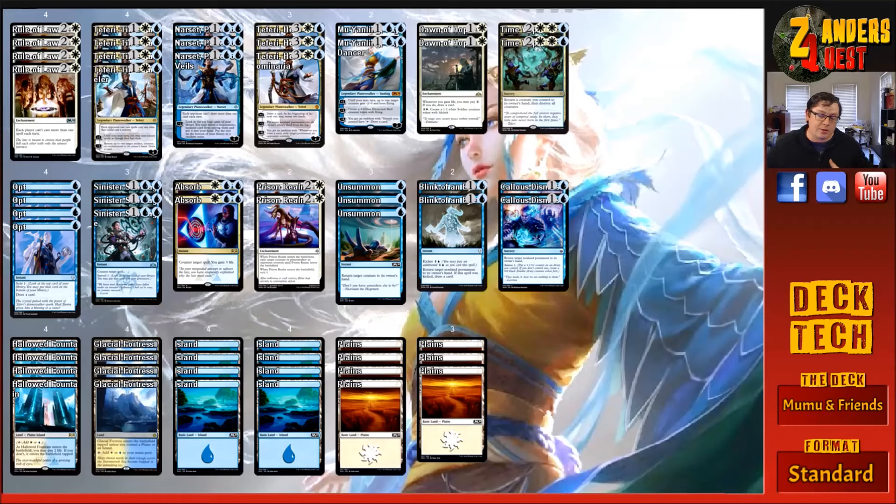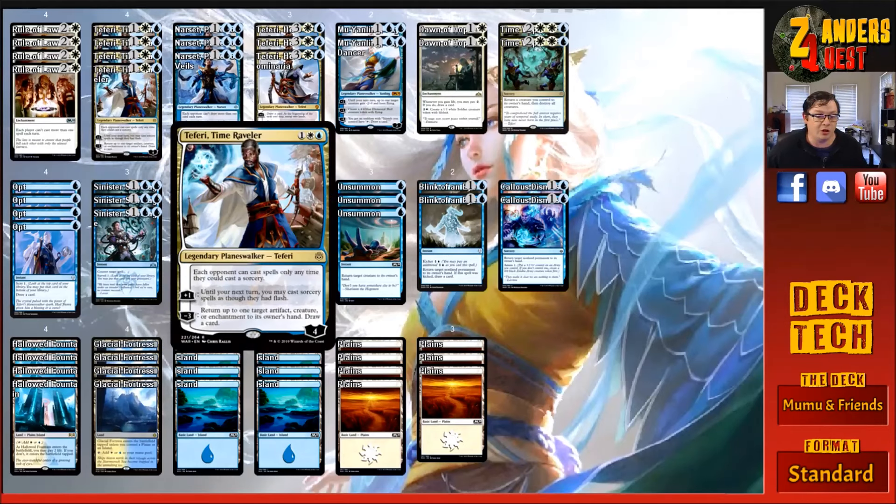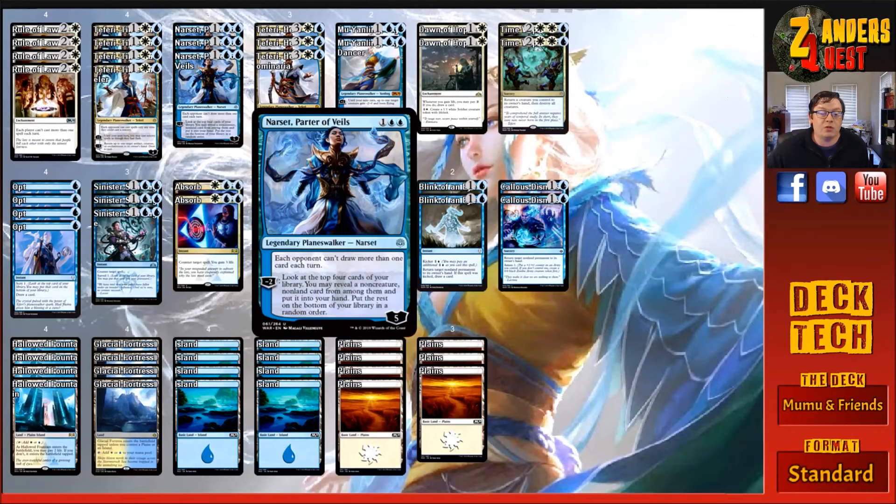I'm going to talk about the main deck, the sideboard interactions, and hopefully you guys enjoy the video. To start off, we have four copies of Rule of Law — for three, an enchantment: each player can't cast more than one spell each turn. We're playing four copies of Teferi, Time Raveler — for three, one white and one blue, a four-loyalty planeswalker. Each opponent can cast spells only when they could cast a sorcery. His plus one ability is: until your next turn, you may cast sorcery spells as though they had flash. His minus three ability is: return up to one target artifact, creature, or enchantment to its owner's hand and draw a card.